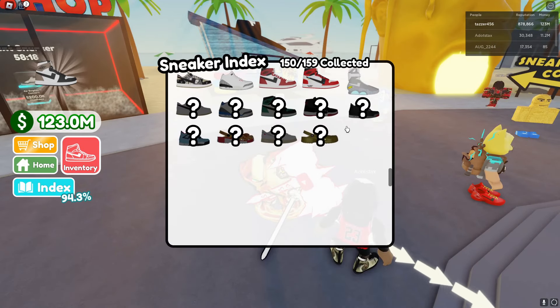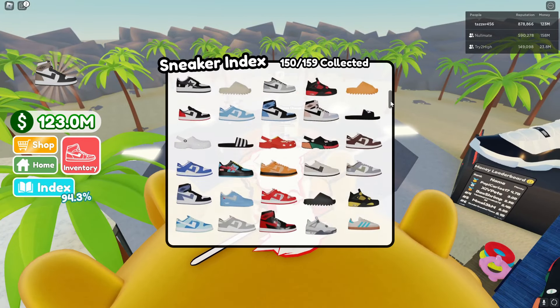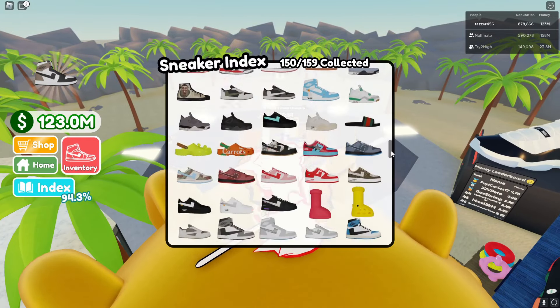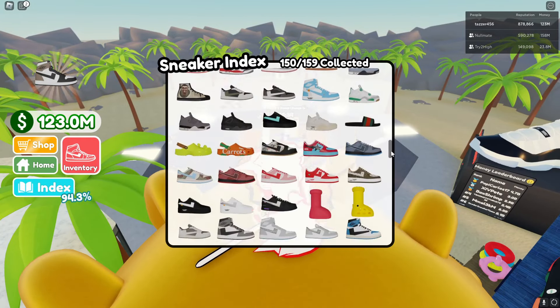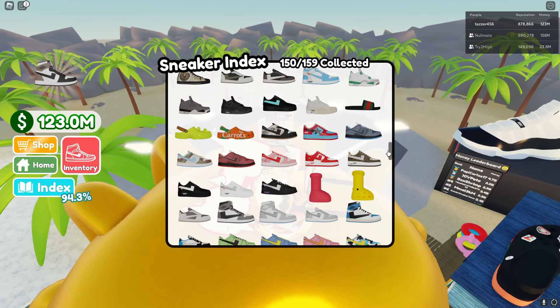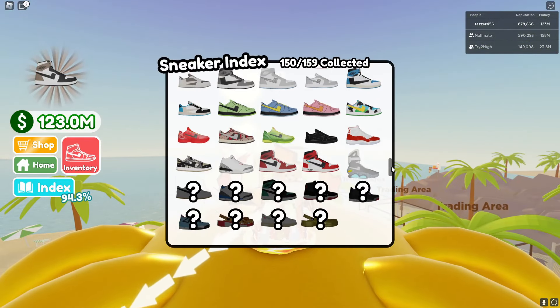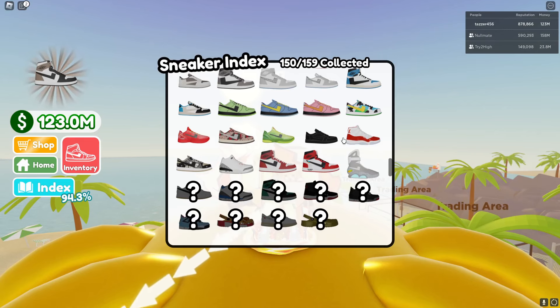In the update there is a new Index which shows all the shoes you've ever obtained. This was actually one of my ideas that I was going to tell the owner to add, so I'm glad he did. My idea was a collection log, which is essentially the same thing. Maybe they'll also add achievements in the near future — that would be another cool tab.